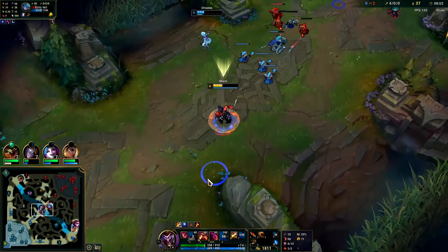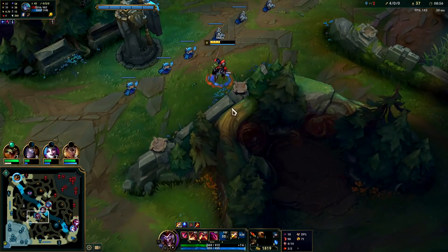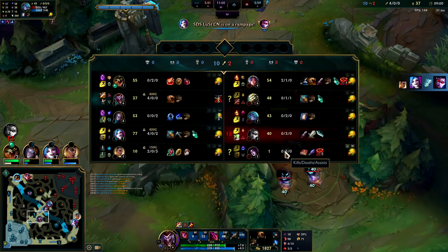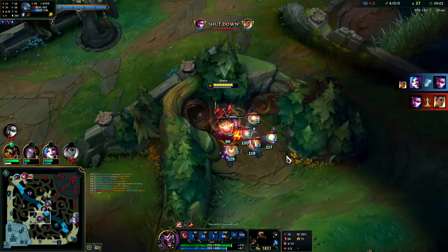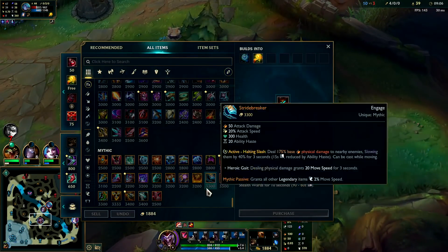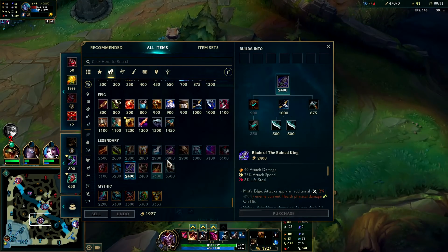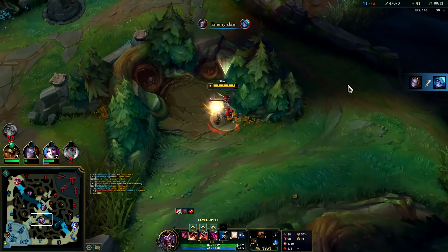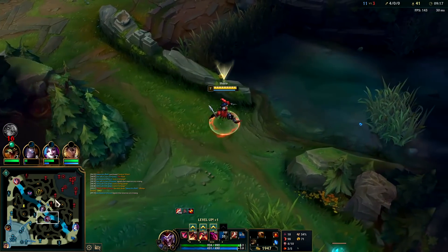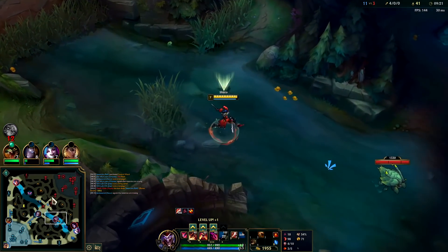We'll hit her with a little E — Orianna doesn't have that much damage though. I would have been happy to take this guy's red buff if I knew where Irelia was, but it's not worth dying. Bleeding away that much gold when you're ahead is so bad. We'll reset when we can afford our full BotRK. I'm pinging out where Master Yi is most likely pathing — she's moving away from that area, good, means she doesn't have me muted.